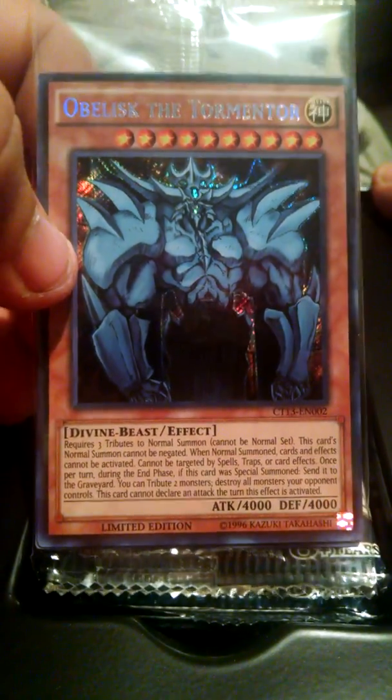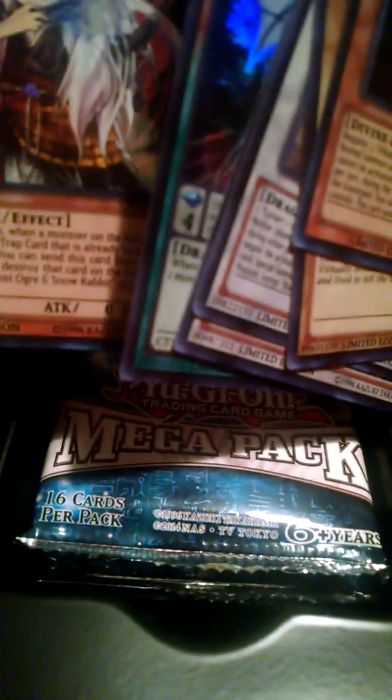Starting off with the promos, we already have a Secret Rare Obelisk the Tormentor, which is awesome. I'm going to pop these open and get the foils. So we have Obelisk the Tormentor, and the original art for Blue-Eyes White Dragon, and Blue-Eyes Spirit Dragon. D.D. Ghost King Alexander. Aether the Evil Empowering Dragon. And Ghost, Ogre, and Snow Rabbit. That's pretty good.